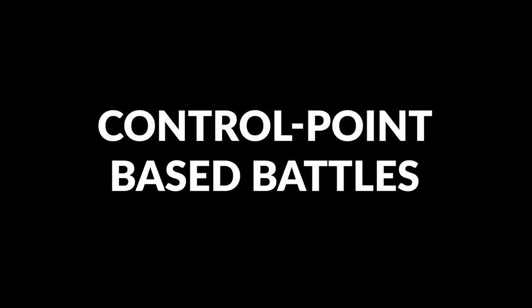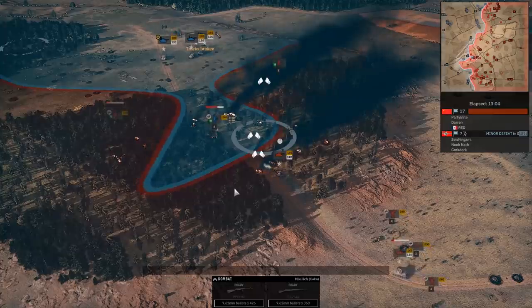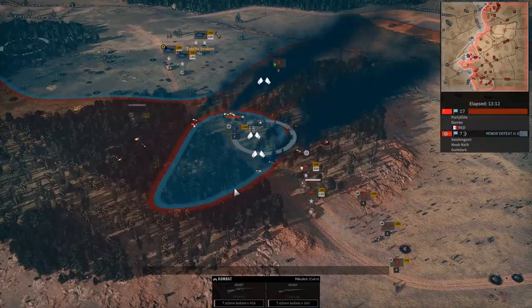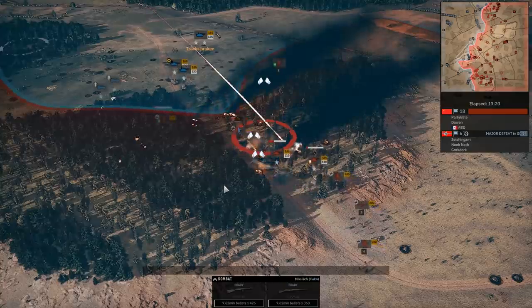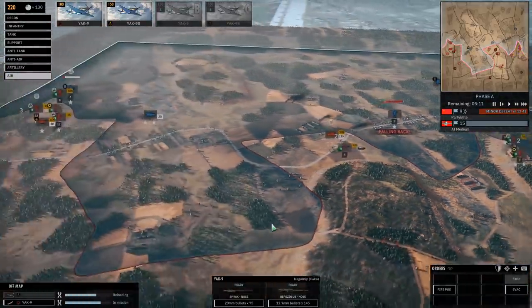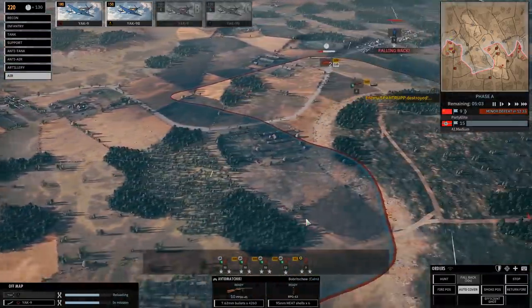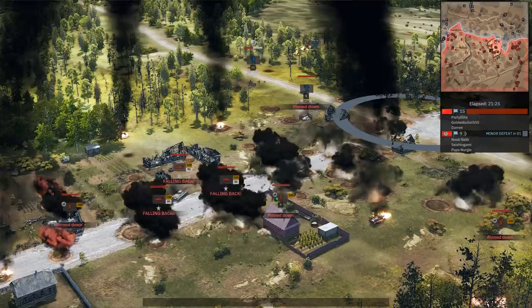Control-point-based battles are a welcome change to the somewhat free-form frontline system of Normandy 44. I think I prefer the objective-based system in Steel Division 2, as it allows the developers to create hot zones and direct players to a degree, creating more tension. Strewn across the map are little circles that can be neutral or belong to one side, depending on whose zone of control they fall in. The zone of control is pushed by units at the frontline, creating a tense back-and-forth — the standard game mode has the victor decided by a ticket system. If one side controls more points, the other starts losing tickets, and if one side controls many more, those tickets drain faster. A battle can be one-sided forever, suddenly reach a stalemate, and then see a complete reversal. It can be pretty intense.